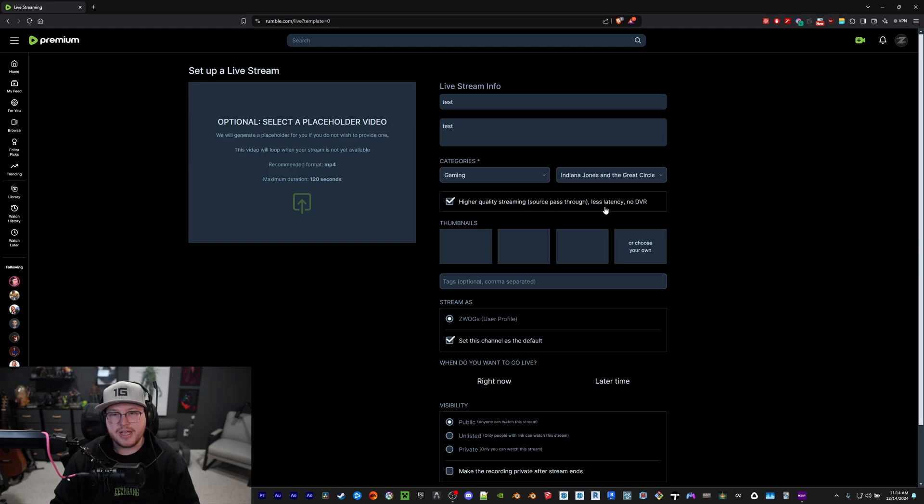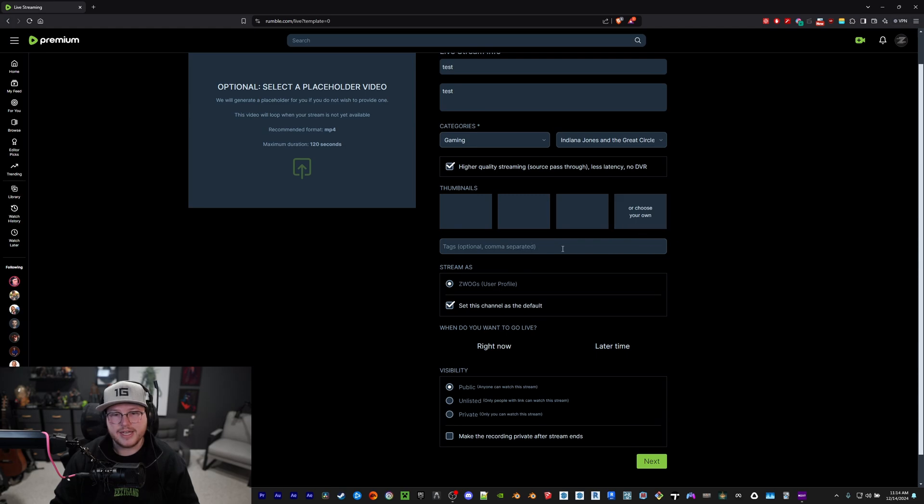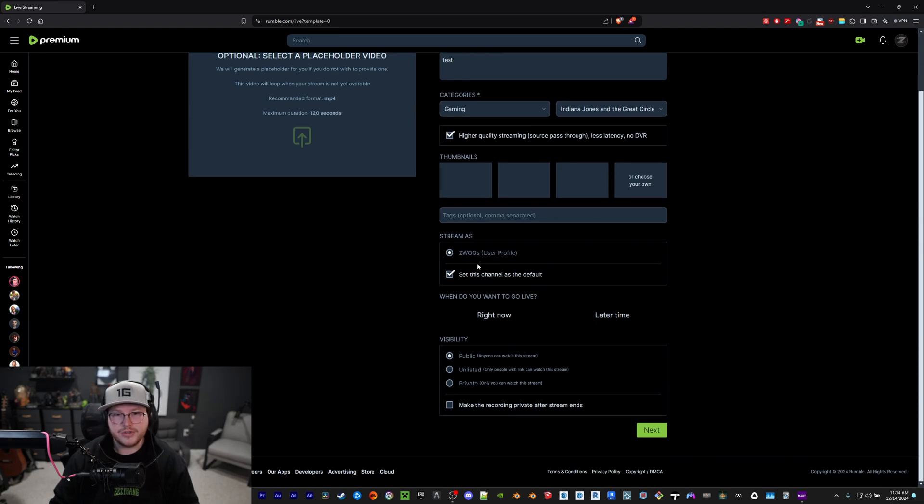If you like the new Indiana Jones game or my YouTube content, head to the description and check out my Rumble page. Then I always choose the higher stream quality, source pass-through, less latency, no DVR. Choose a thumbnail, add your tags, and make sure you're streaming on the correct channel.